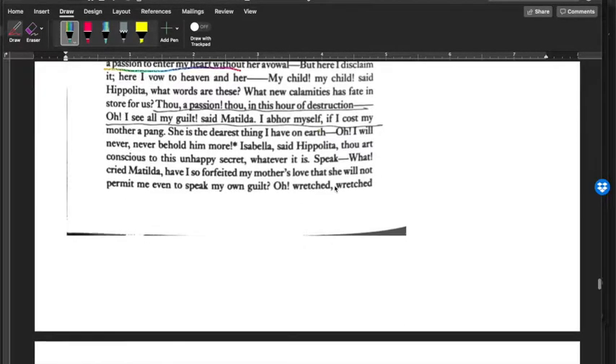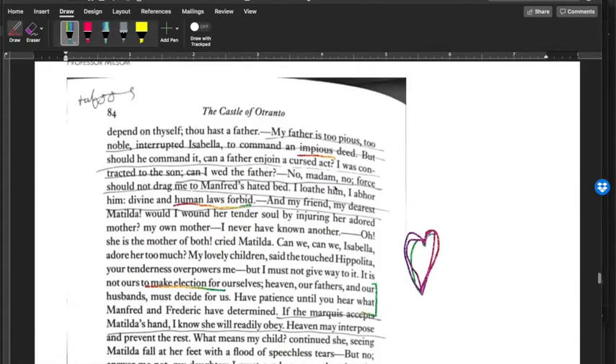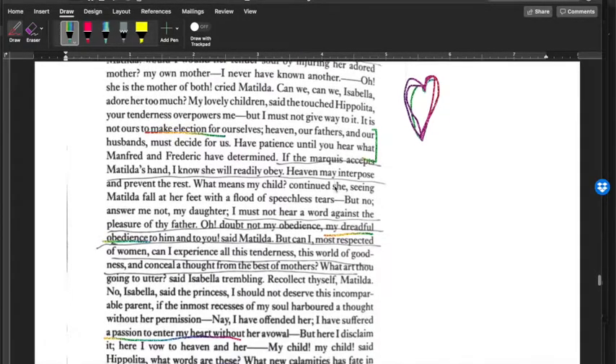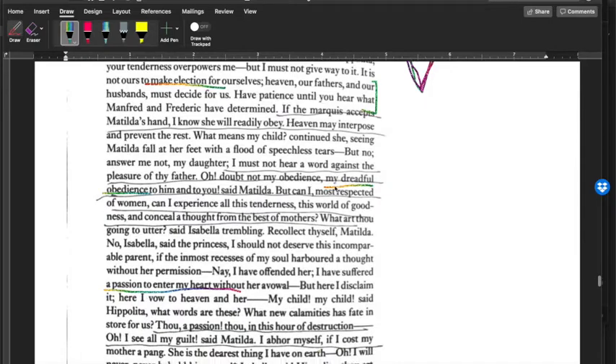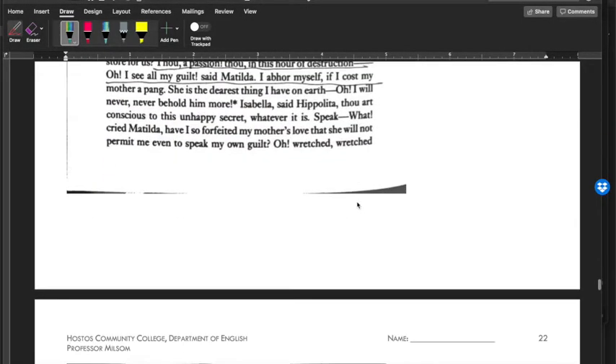This is a brutal scene — how deeply are these women affected by this idea of obedience? Matilda hates how obedient she is, and she's vowing never to see Theodore again. It's a very striking portrait of women trapped by patriarchal authority.